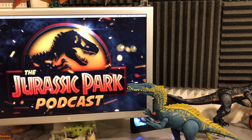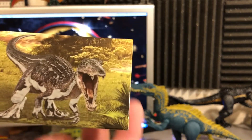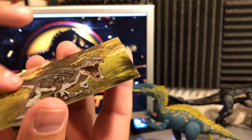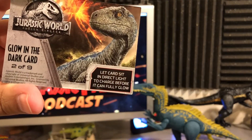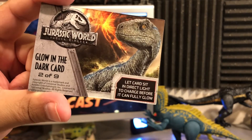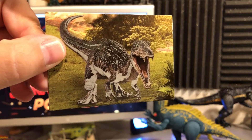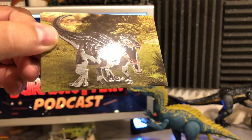This next card is fancy — a film card, kind of glossy and slightly raised. You can actually feel the dinosaur standing out from the surface, which is really cool. Oh wait — this is actually a glow-in-the-dark card. There was another card stuck underneath it. 'Let the card sit in direct light to charge before it can fully glow.' I like that a lot. It feels nice, looks nice — you can see how raised the dinosaur is.